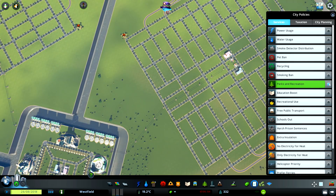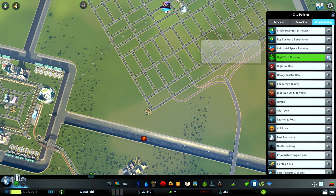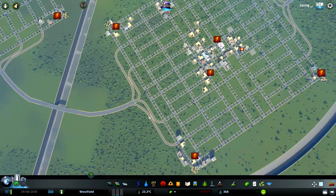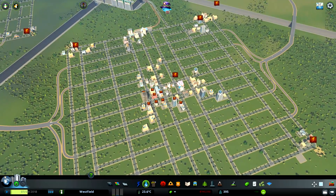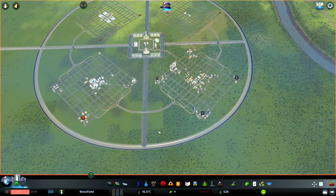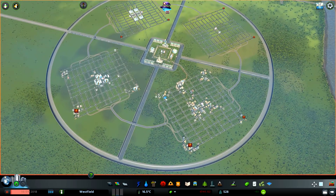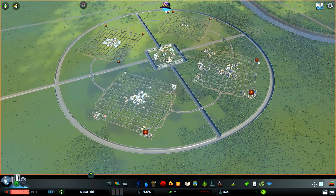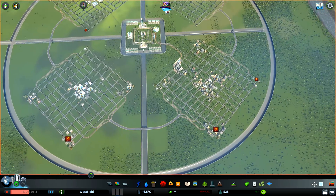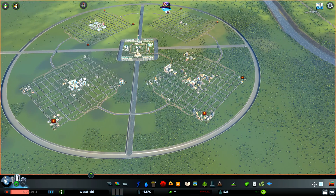We need to enable some policies here — parks and recreation, schools out because we still want people working in industry, high-tech housing, and I think that's good. We'll have to do some micromanagement here soon. People are starting to move in, electricity will jump that gap and it should be fine. Do we have everything we need? I think we do. So I'm pausing the recording here and we'll have a look at the city while it grows. I don't think I'll build any more in this episode. We'll complete this — hopefully keeping it to one, two, or three, maybe at maximum four episodes.